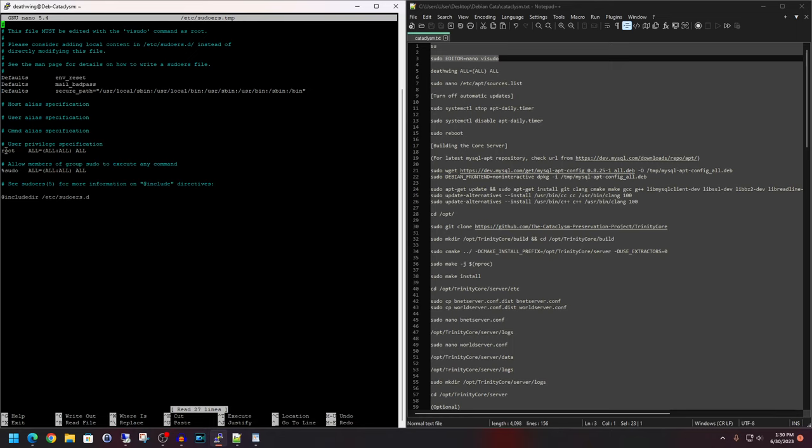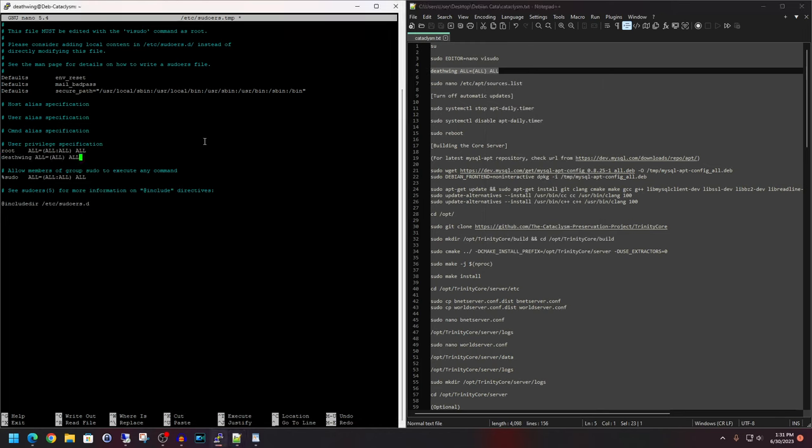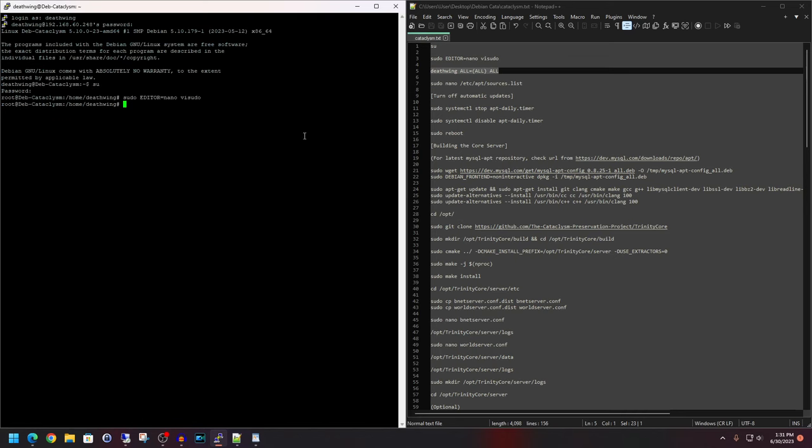We'll use the down arrow to navigate to the user privilege specification section, place the cursor just below the root entry, hit enter to create a new line, then paste in the sudoers entry for our user. If you have a different username, just substitute it here. Then do Ctrl+O to write it out, hit enter, and Ctrl+X to exit.